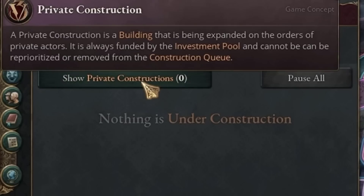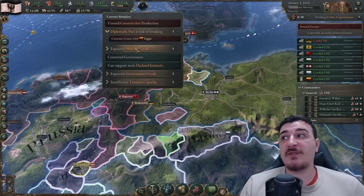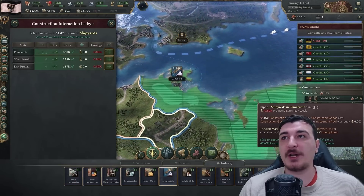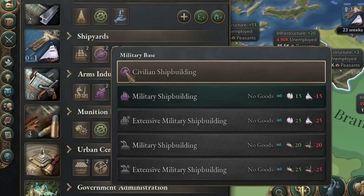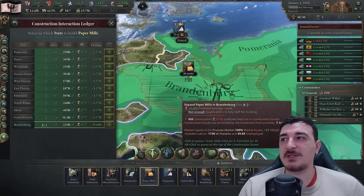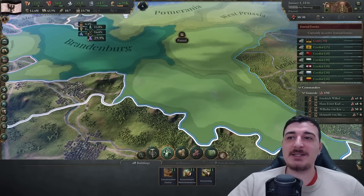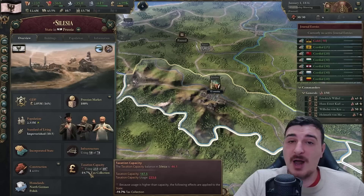With the recent update we have both a private and government construction queue, so private industry builds at the same time as you. Take advantage of private industry as much as you can. We apparently don't have any shipyards to produce man-o'-wars, so we're queuing up one shipyard in Pomerania for domestic production. Paper is in massive demand so we're queuing up two paper mills in Brandenburg, and we're queuing up an admin building in Silesia first because it starts with a 20% taxation deficit - we're basically losing money there.